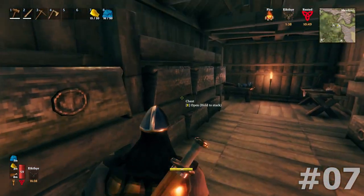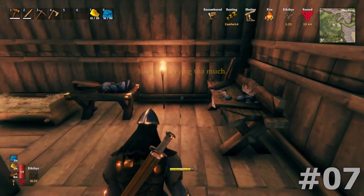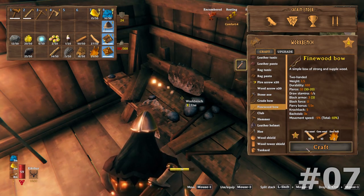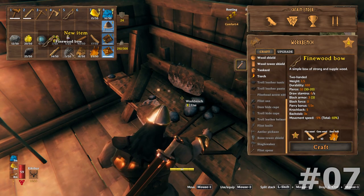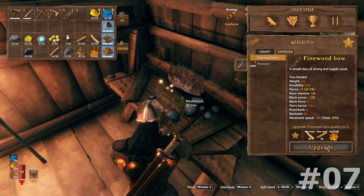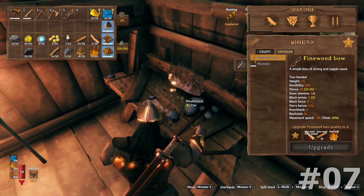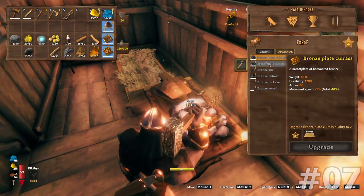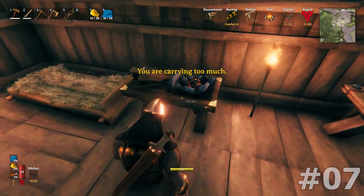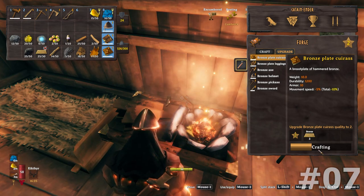I am not done creating things because we do have a few more things we need to make. I need to make a new bow and I have everything on me — awesome. I need to upgrade the bow too. I can get more fine wood, that's not a problem. I need my bronze. I am going to upgrade the gear real quick.